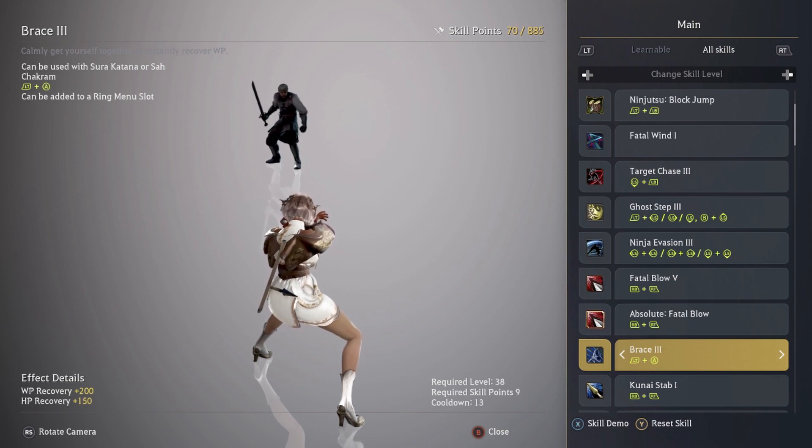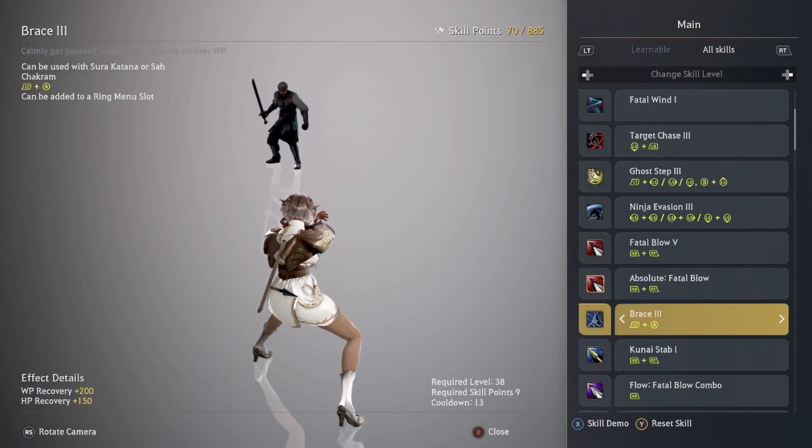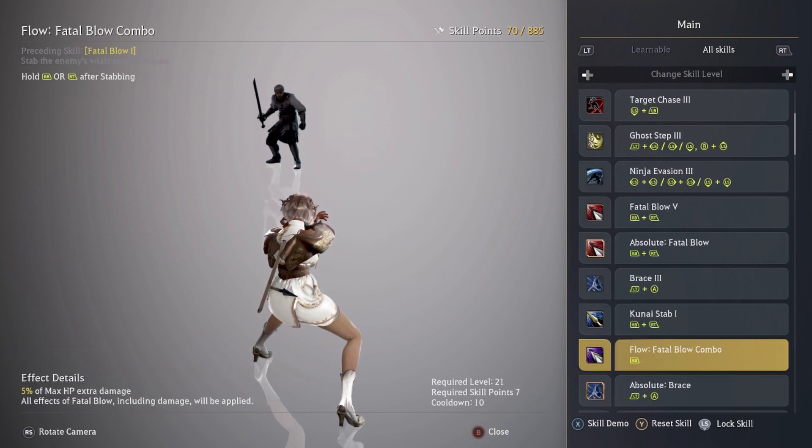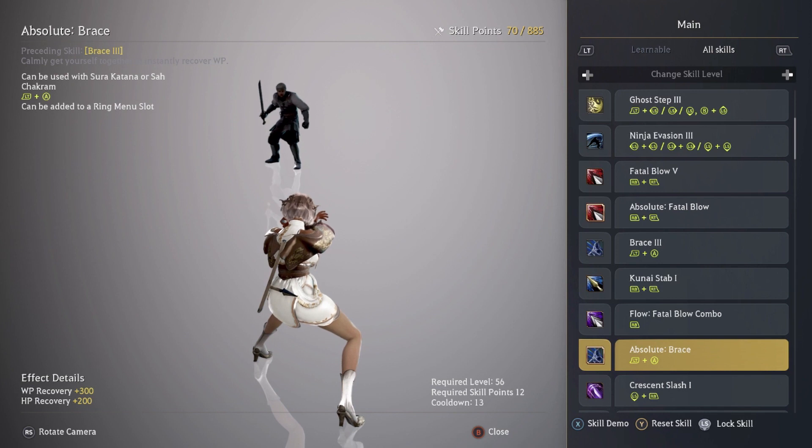Brace — I kept this at level one until later levels, then I maxed it out and absoluted it because it gives you WP recovery and HP recovery, essentially refilling all your WP. It has a 13-second cooldown and it's really really good. I also put a point into Kunai Stab to get the flow into the Fatal Blow combo. The absolute gives plus 300 WP and plus 200 HP recovery, which is really good — very noticeable.